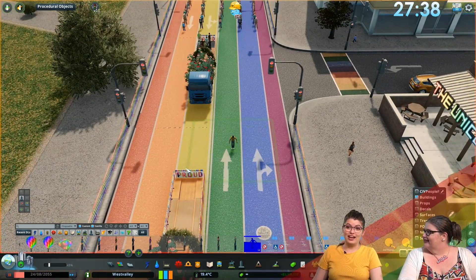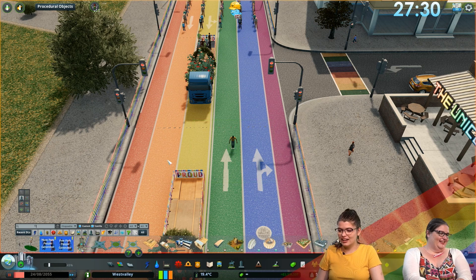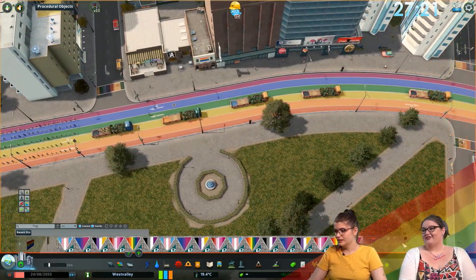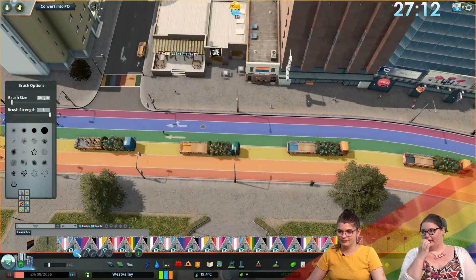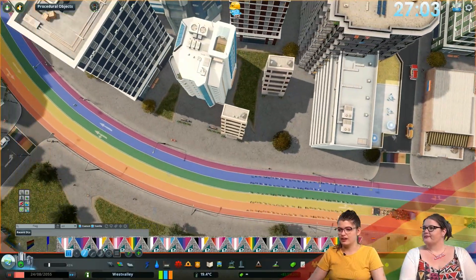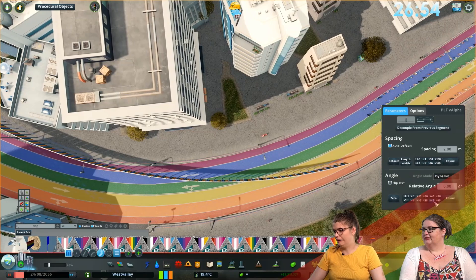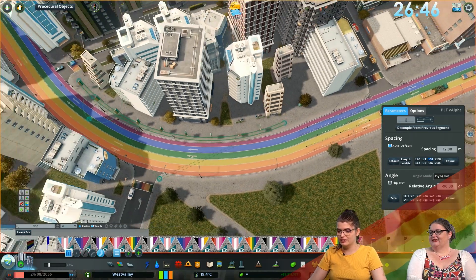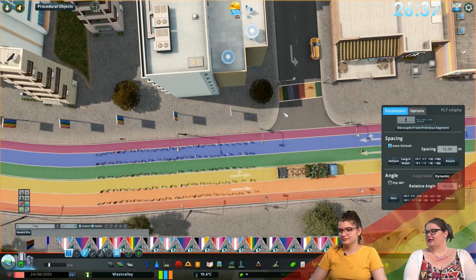Speaking of flags, let's add some — there are so many flags on the workshop for all of the different letters and everyone identified in the plus as well. There are flags for everyone! I'm going to hang these parade flags everywhere. Though chat is going a little crazy — maybe a hundred flags on one street is a bit much — but there's no such thing as too many rainbows.